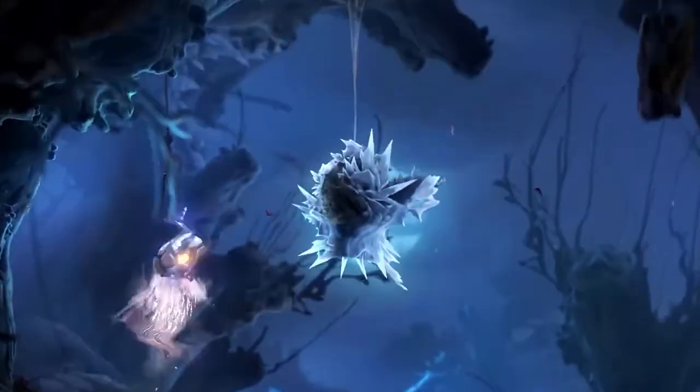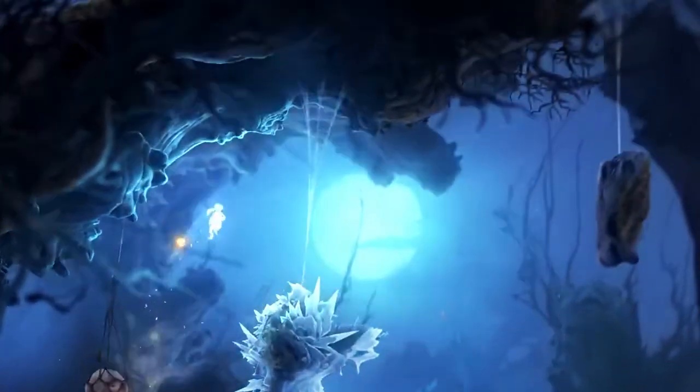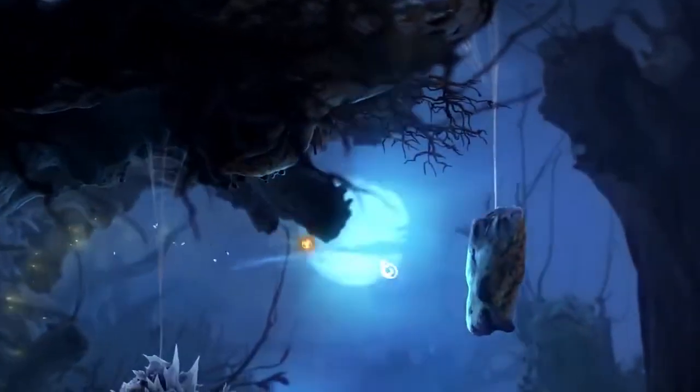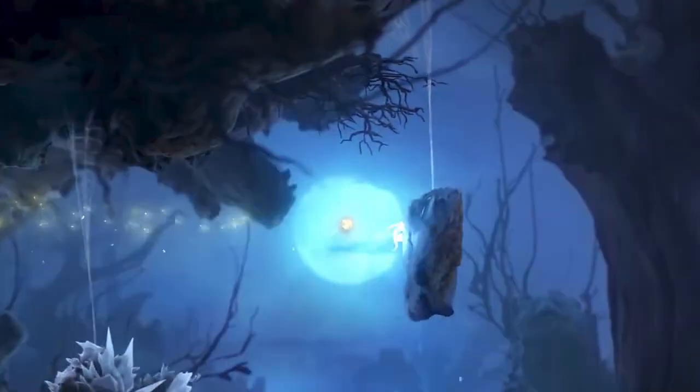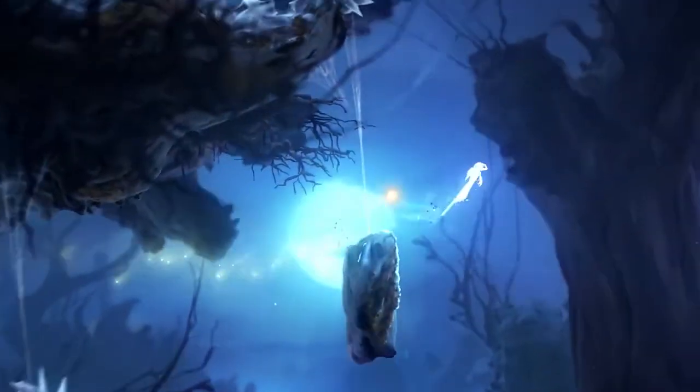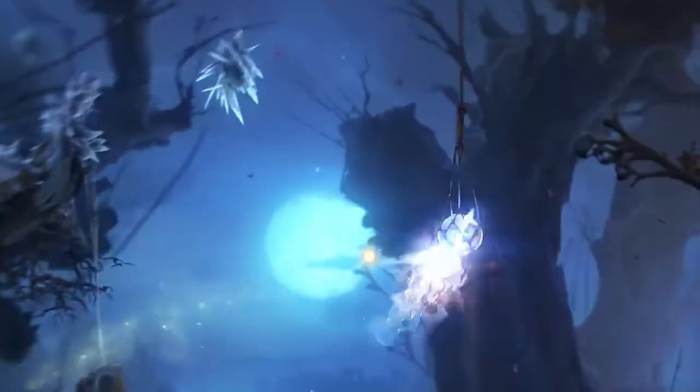From there, you want to launch yourself out of the ball of sand diagonally and perform the same jump-canceled dashes that we talked about earlier to reach the second floating rock. There, just like before, you will need to jump over the lip of the rock, dash onto it, and complete another jump-canceled dash to get far enough to the right that you can begin to burrow into the rock.